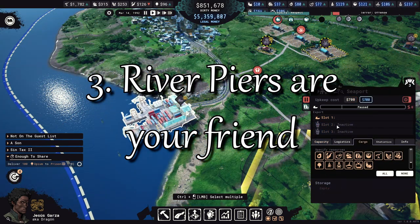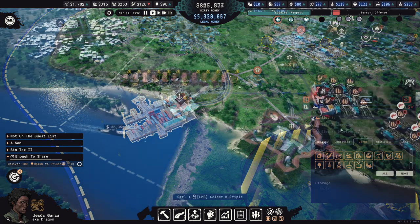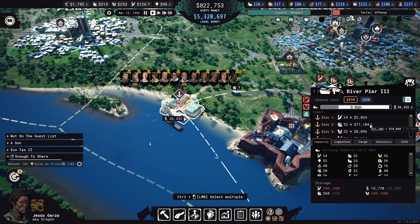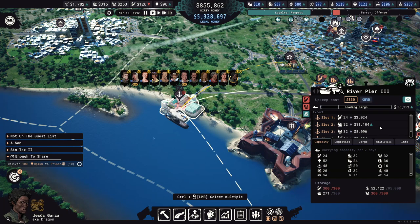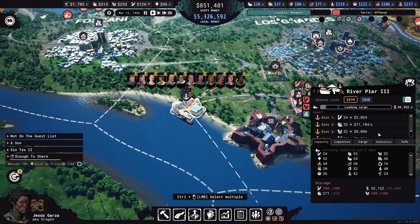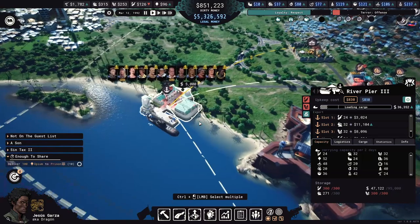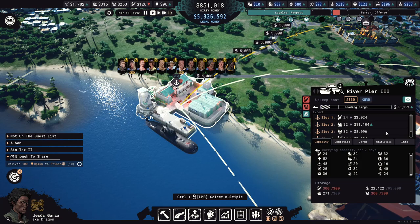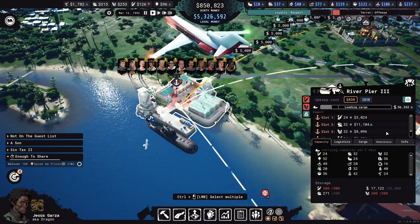Most selling points require you to have lieutenants stationed there to unlock more slots to sell more goods. Those lieutenants are then unavailable until their ship or plane returns with their money, which means you can't use them if you get attacked or another emergency comes up. But not level 3 river ports — you can use all 5 slots without needing to station anybody there. They also allow you to sell illegal goods without penalty, so you'll never run into situations like in seaports where your goods are confiscated or cause terror. They cost 100,000 just for the upgrade to level 3, but you'll get your money back very quickly. River piers should form the backbone of your operations.